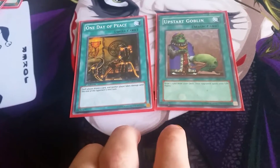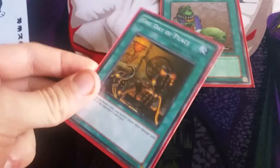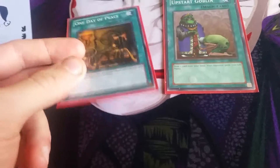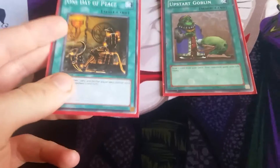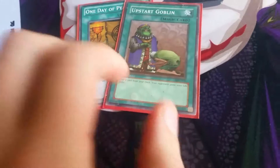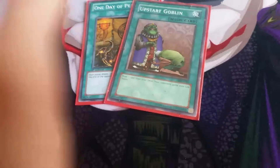I also run one Upstart Goblin and one One Day of Peace as draw cards. One Day of Peace lets me draw a card and neither player takes battle damage for the next turn — so if I've gone first and draw this it's quite useful. Upstart Goblin just gives me an extra draw. Apparently the idea is to get your deck down to about 38 cards you'd really use because these cancel each other out.